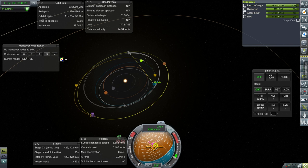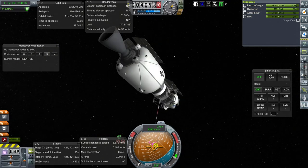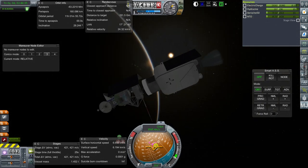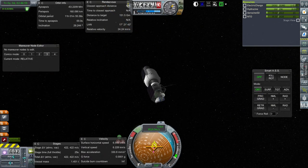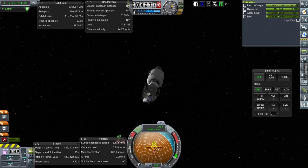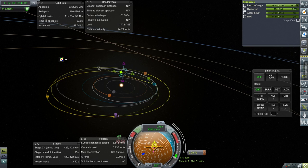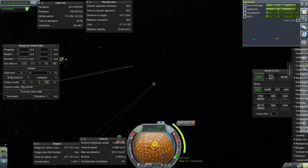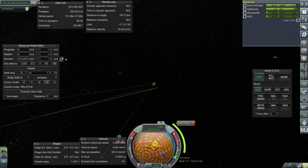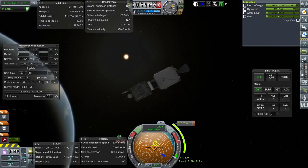I'm going to turn off RCS temporarily until we can orient to the sun — yes, we can. Caps lock. Let me plot the mid-course adjustment given our current situation. We have a plot for 816.7 m/s in 72 days, and that will get us a crash course to Mars. We are recharging for now.